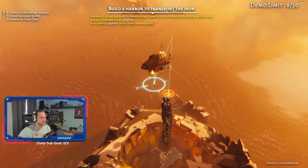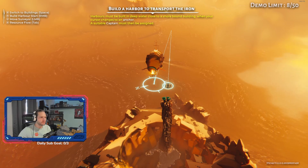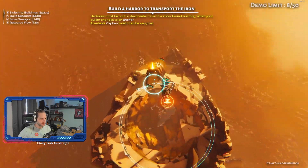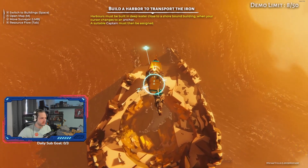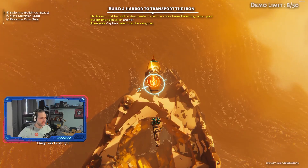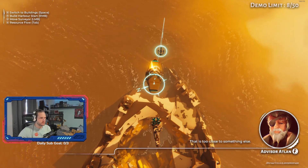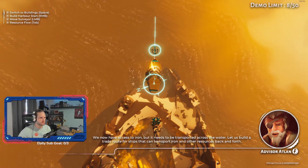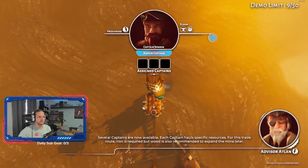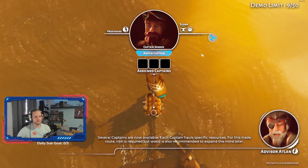Harbors must be built in deep water, close to a shore-bound building. Maybe we go out a little bit — I'm guessing the anchor means we can build a thing. There it goes. We now have access to iron, but it needs to be transported across the water. Let us build a trade route. Several captains are now available. Each captain hauls specific resources. For this trade route, iron is required, but wood is also recommended to expand the mine later.